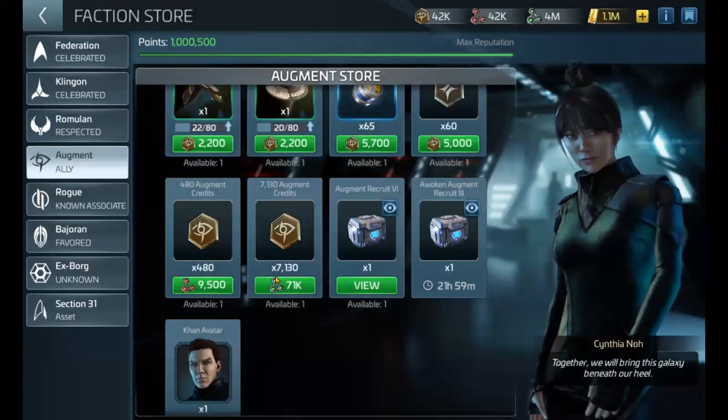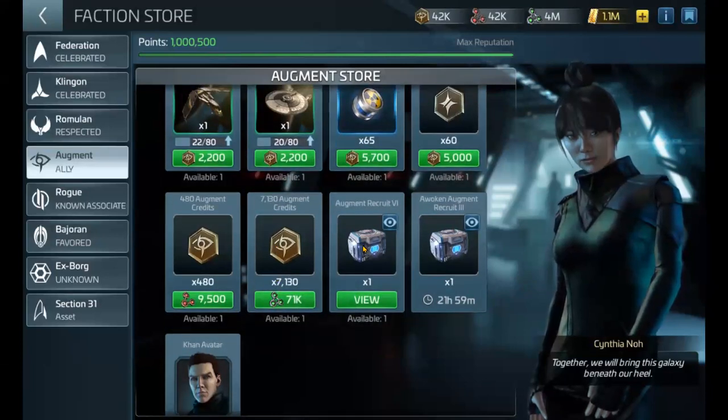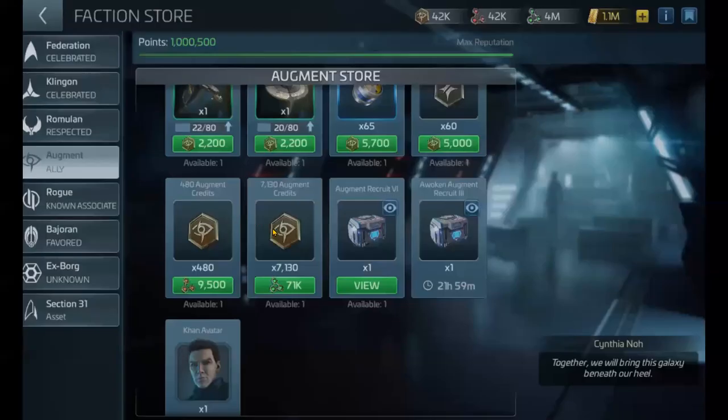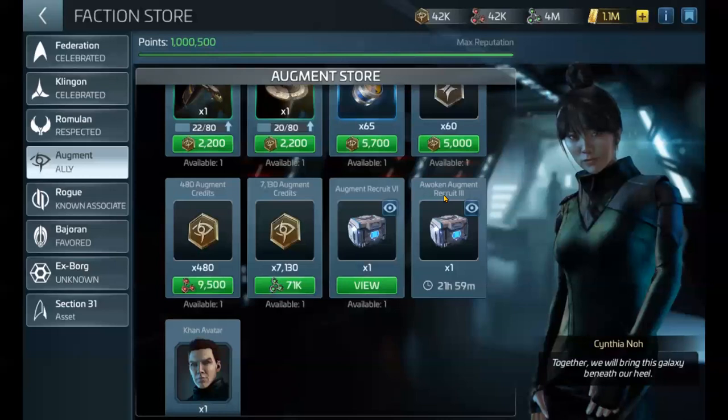There's also the regular Augment recruit, but since they have KD, Otto, and Joaquin — who are greens — you'll have a chance of only getting officer XP. So it's a lot easier to just pull from the Awoken Augment Recruit.